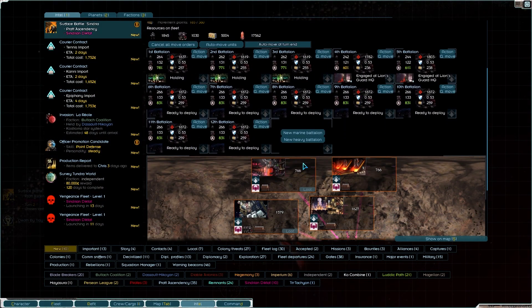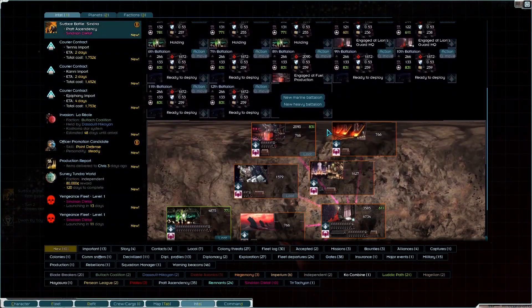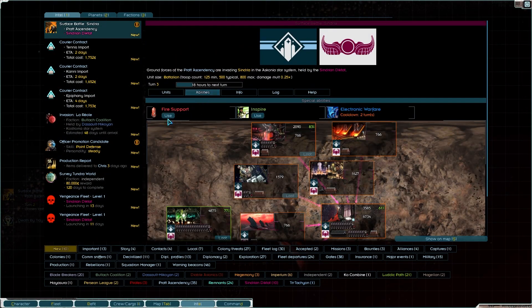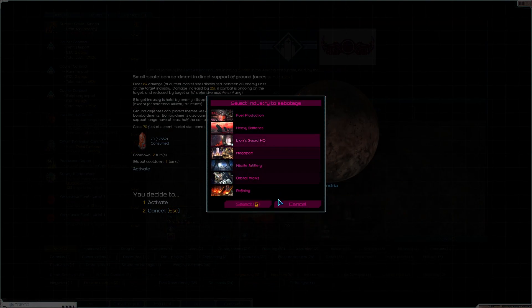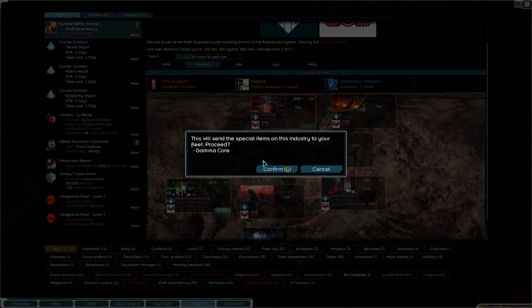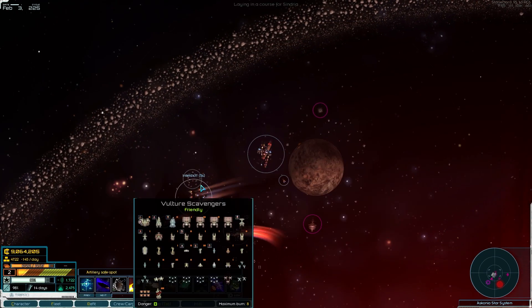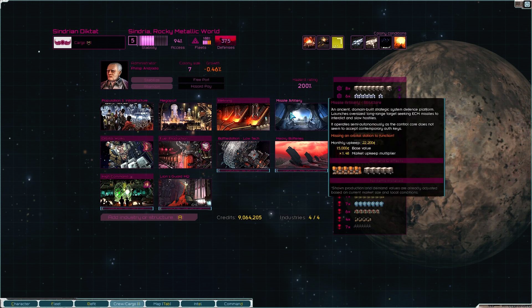Next move - we need to start taking some strategic positions. Let's go after things like fuel production, start forcing them to spread out their forces a little, and refining. We can't deploy - only one this turn. Let's use some fire support as well, and we're going to drop that on the Lion's God HQ. Dealing 105 damage to the enemy. Oh my God, look at how much they have - we can loot this? So even if you don't win, you can just take stuff.